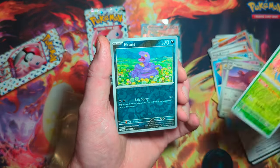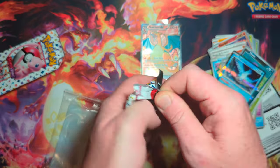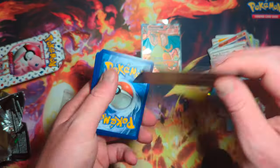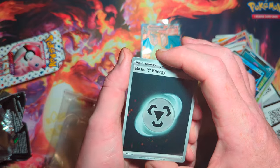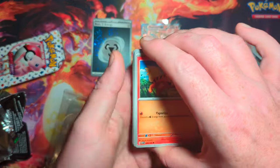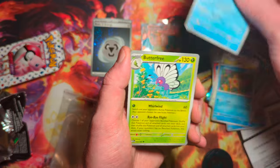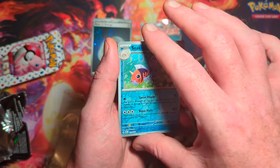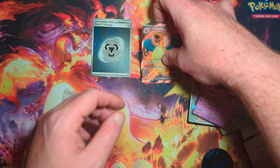Ooh, Vileplume, Ekans, Articuno — nothing out of that first pack. Growlithe, Geodude, Jigglypuff, Staryu, Seaking, Lapras — ooh, we got a nice holo energy! I love these holo energies, these things are sick. Seaking, and a Gengar! So we had one dud tin and one absolute ripper of a tin.